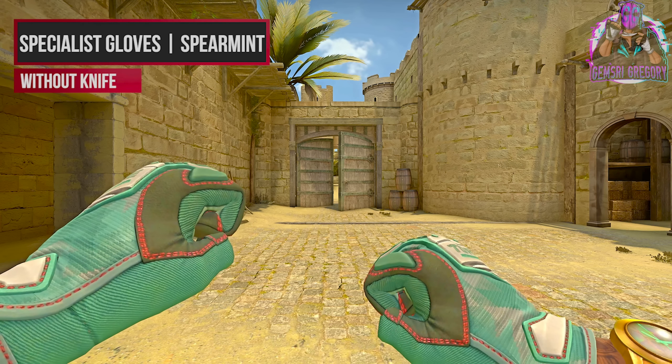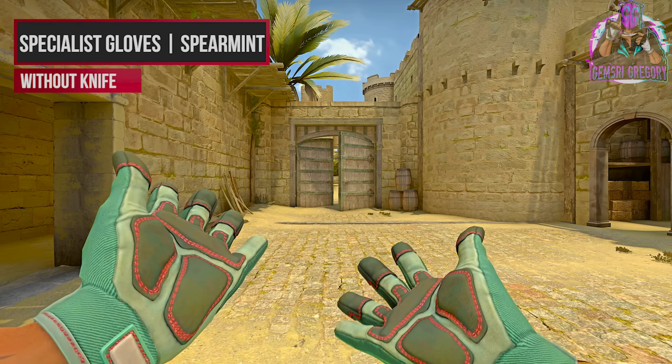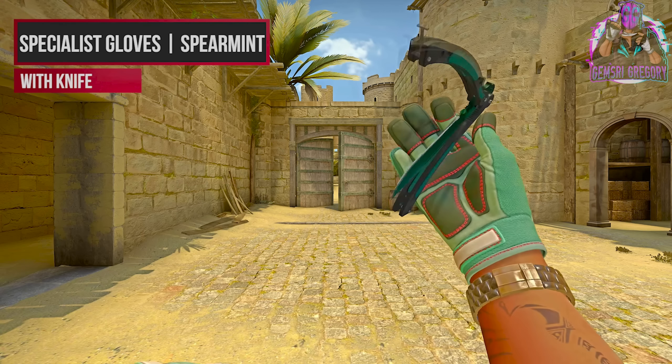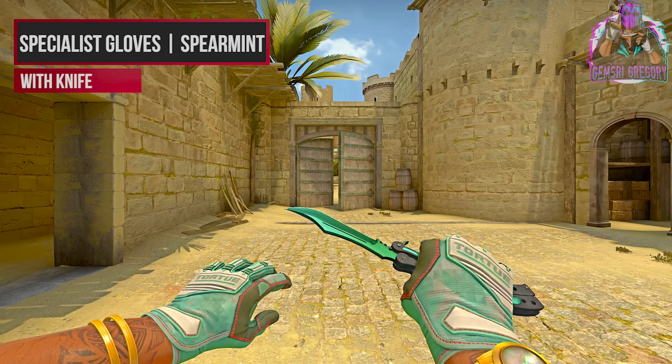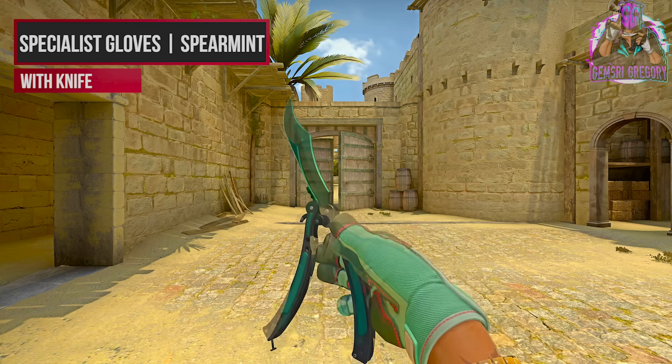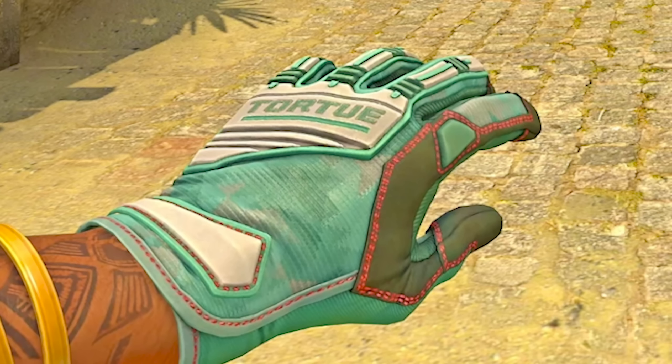I want to take a look at these ones first — the Specialist Gloves Spearmint. Obviously, these are completely modeled after Moto Gloves Spearmint already in-game, but as someone who really likes Specialist Gloves, these look so cool. Not to mention all the extrusions from the padding of the gloves itself, the way that they stick out, but also the color combos that they allow for — you could do so many cool things with these.